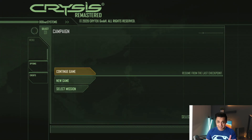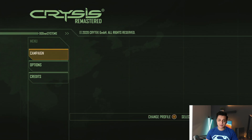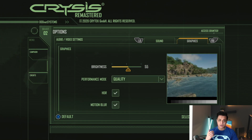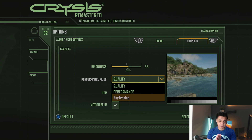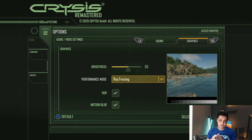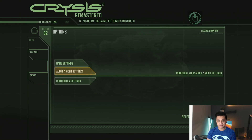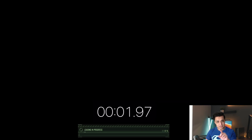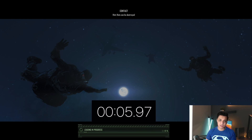A few quick things to touch upon before we get started. This game has three different modes available on the Xbox Series S: performance mode, quality mode, and ray tracing mode. On the PlayStation 5, Crysis Remastered's quality mode plays at 1800p at 60fps. But on the Xbox Series S it plays at 2160p, which is 4K, at 30fps in quality mode.